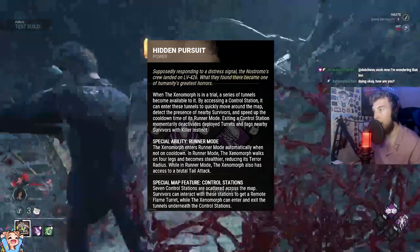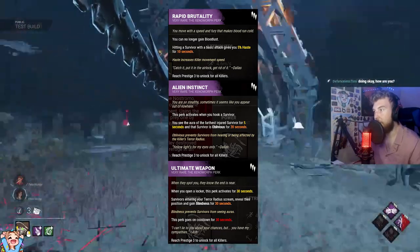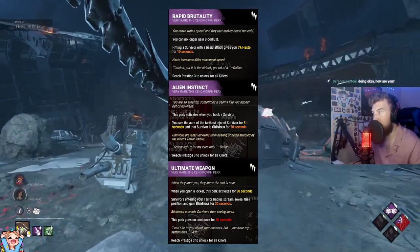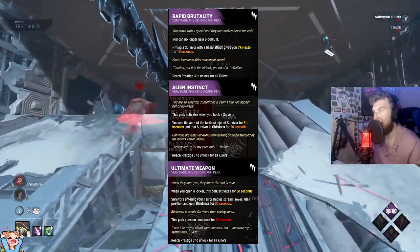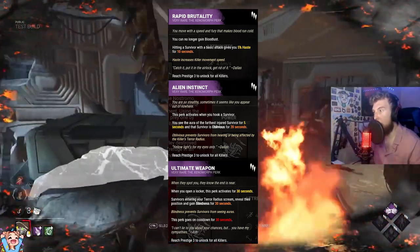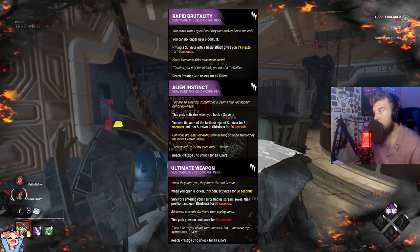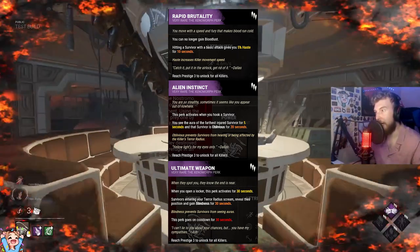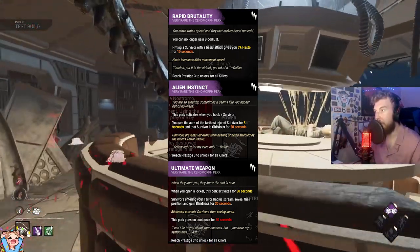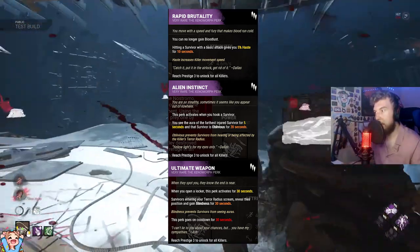The killer's perks are as follows. There's Rapid Brutality. You no longer gain bloodlust if you use this perk. However, hitting a survivor with a basic attack gives you a 5% haste speed bonus for 10 seconds from the moment you hit them. So if you're using Save the Best for Last, for example, this could be paired very well with that perk to allow you to gain a lot of speed after getting the hit.